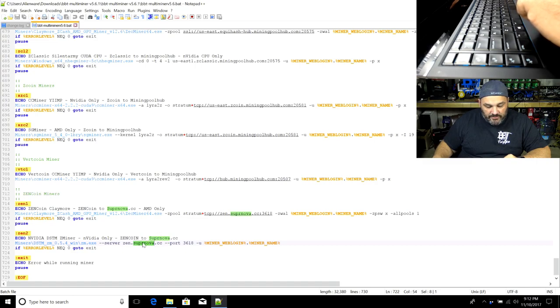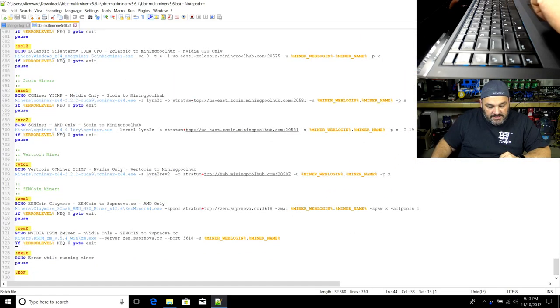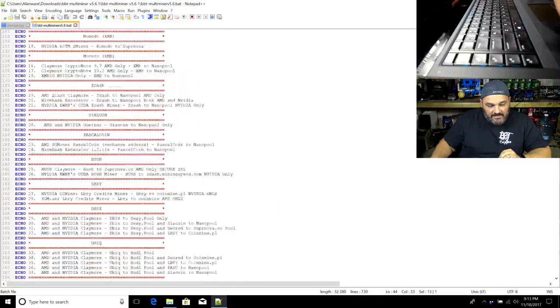All the pool addresses, ports, and variable formats are pre-set up for you. All you need to do is change the web login at the top — you don't have to touch any of the settings down here. If you change the miner web login and miner name at the top, you're good to go for that option. The workflow is essentially: navigate the tool to find the coin you want, then just update those top-level variables.